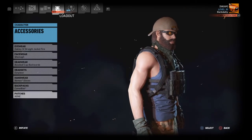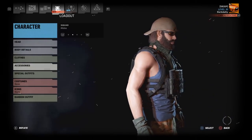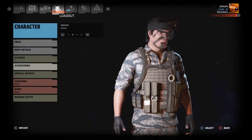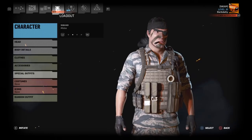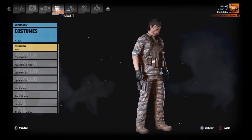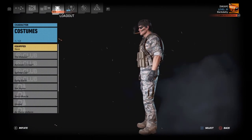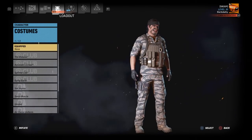He didn't specify any patches so we'll take those off — and there's your authentic Dusty Delta operator outfit on Nomad. Now let's see who we have on Midas. This is a great one — this was submitted by Kaiser Scheidler. I'm pretty sure you can all tell the theme here: we have a Snake from Metal Gear Solid-esque outfit. I love it.